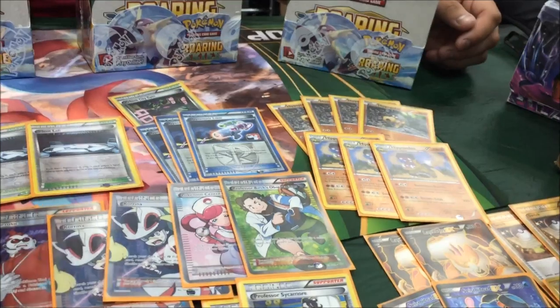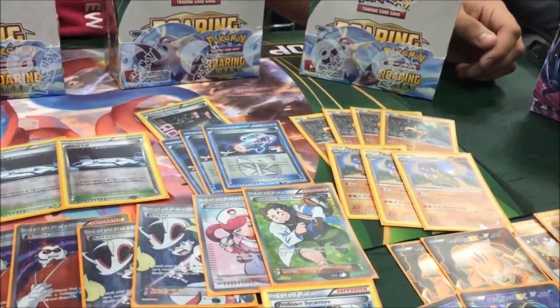Round two, I went up against Manectric Garbodor. It was more of my advantage because of Hippowdon. The only thing they have is the Manectric, so I just got to use Hippowdon. Their Mega Manectrics — that's all they use, nothing else.